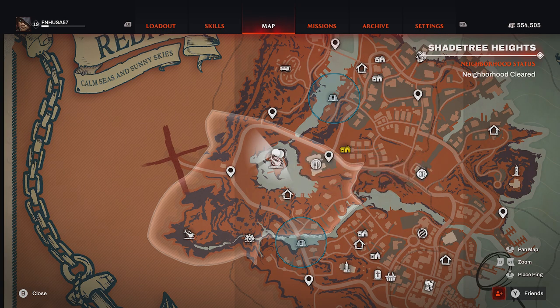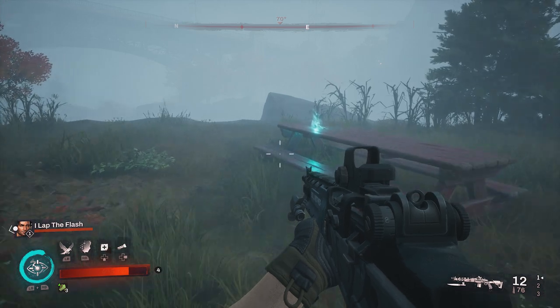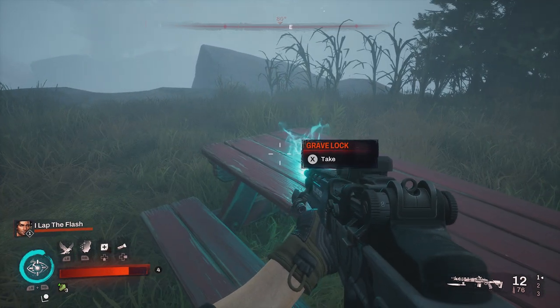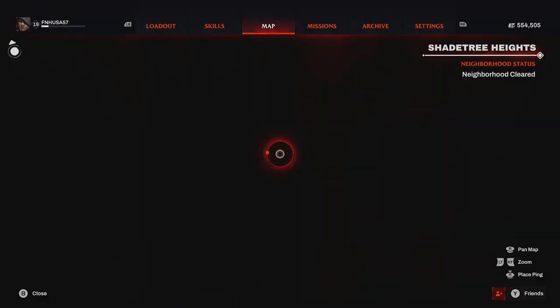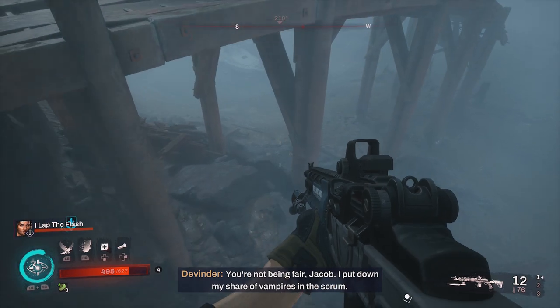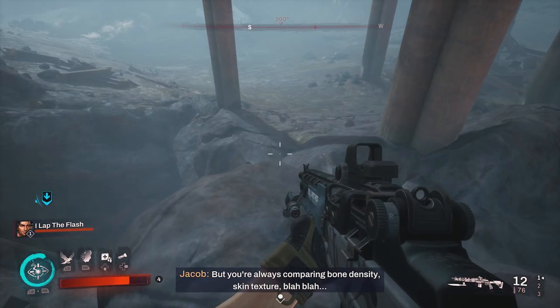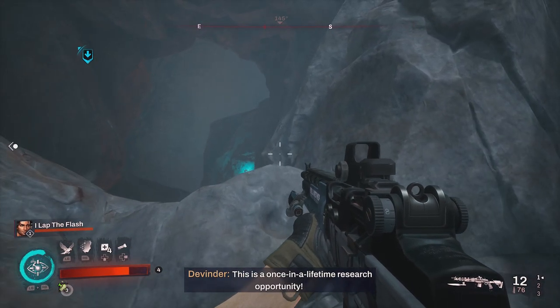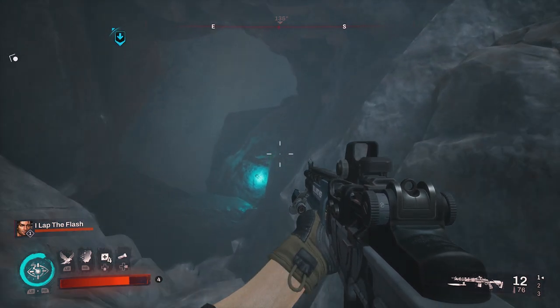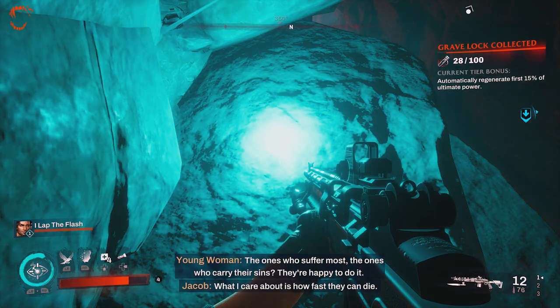Our next two collectibles will be here at the Island Crash Site. The first one you'll probably get when searching — you'll notice these picnic tables on the left, and the grave lock is sitting right on the top. For our next grave lock, from the Island Crash Site, simply locate the pier, fall down, fall down once more, locate this hole, and be careful to shimmy off the hole, looking for the small rock ledge below you where the grave lock is located. Go ahead and pick that one up.